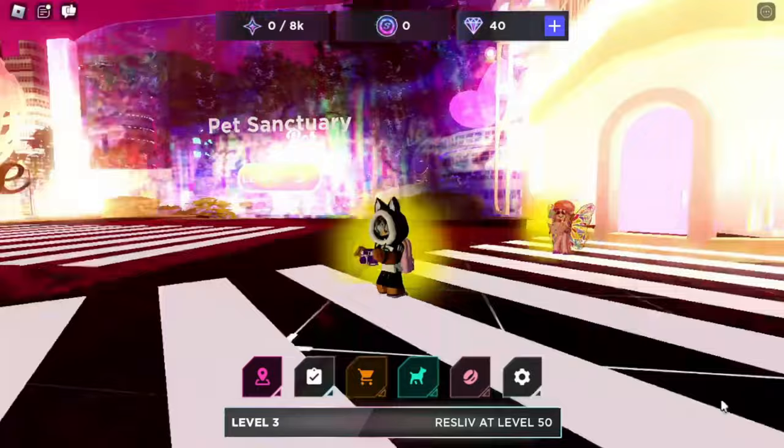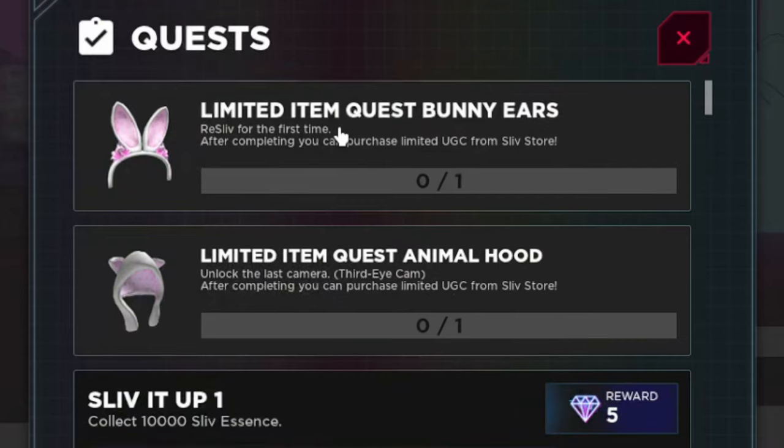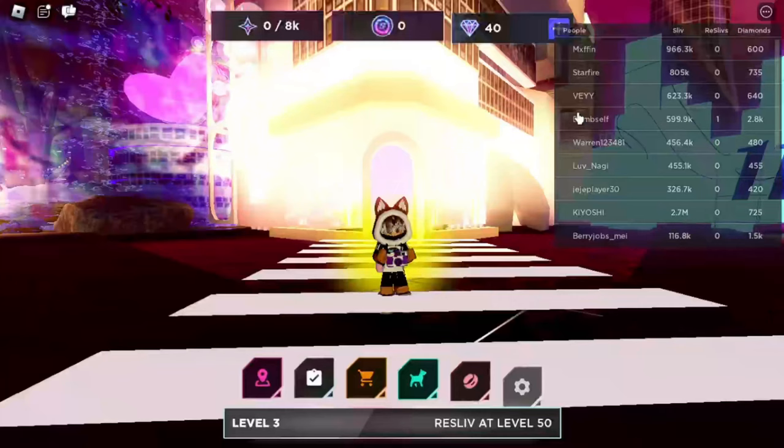After logging into the game, you can check UGC information here. Just click the UGC icon. Here you can get two UGC items for free. The first item, you have to do one-time reslow. The second item, you have to buy the last camera, the Third Eye Cam.